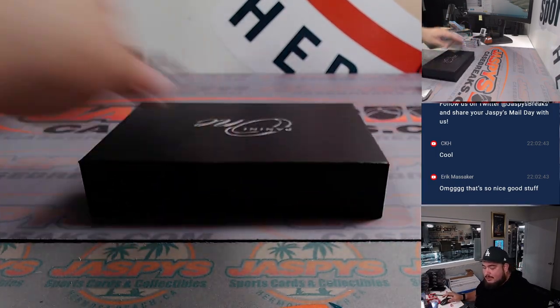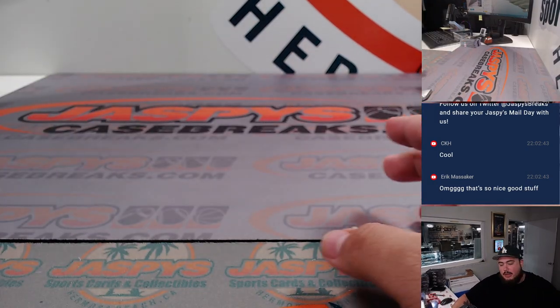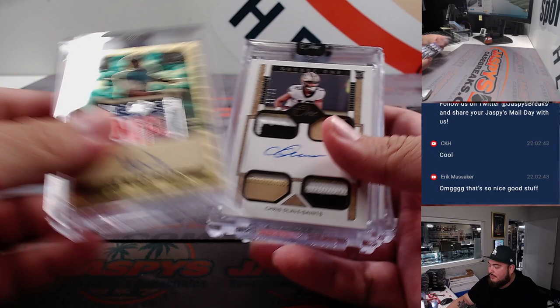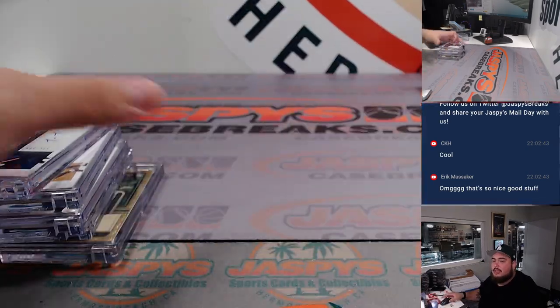So there you go folks, that was the five box break. We have at least two more breaks we can line up — I'll repost it right now. Very nice NFL Shield there: Chris Olave, Kenneth Walker, George Pickens, and Tykwon Thornton. Thank you guys!